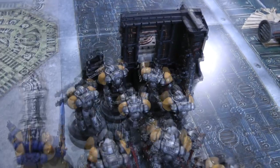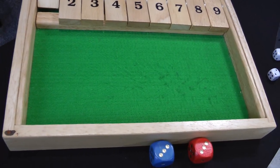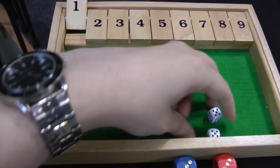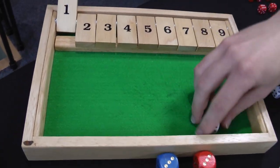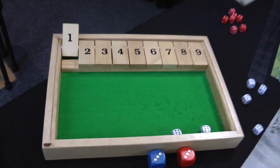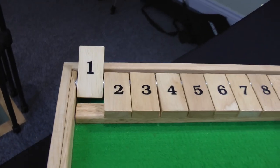The only unit in range to shoot is the Intercessors, and they're going to shoot at the Plague Marine squad. Five shots hitting on fours — two hits. Only hitting on fives because of Miasma of Pestilence, so two wounds. Four-plus armour saves — both made, thanks to Disgusting Resilience and the Plague Surgeon's rerolling ones. That's it for my turn; not in range to charge, so on to Death Guard turn two.